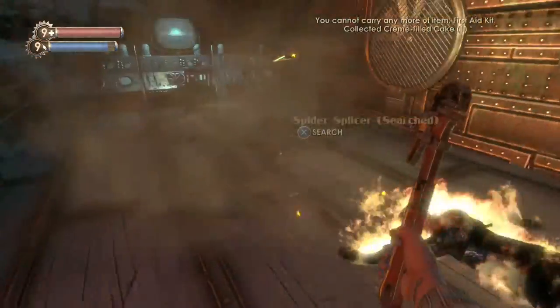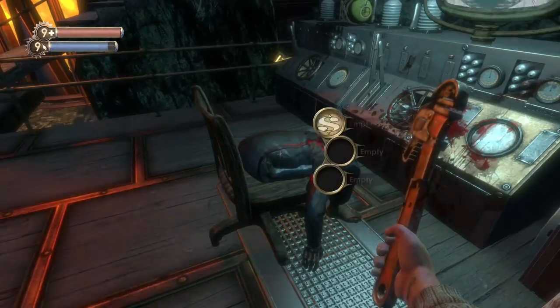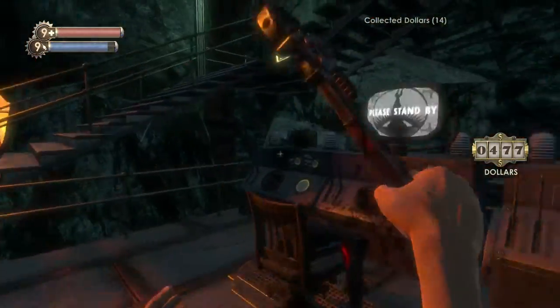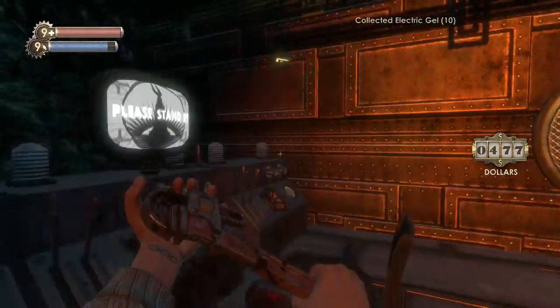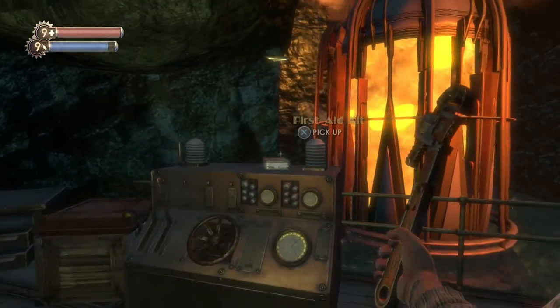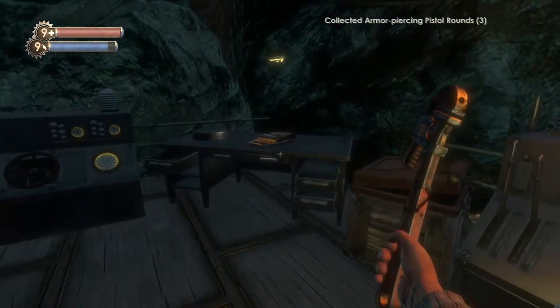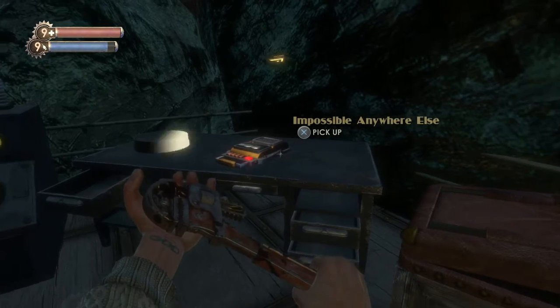As you can see, our wrench is now extremely powerful — this guy got shot on his console because we have Wrench Lurker 2, Wrench Jockey 2, and the normal Wrench Jockey all stacking on top of each other. So if we use Insect Swarm or Electro Bolt, that's going to be a very nice combo for stronger splicers.